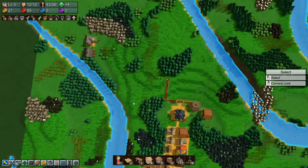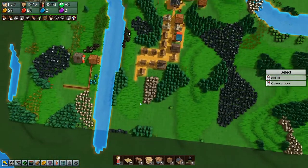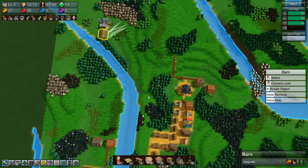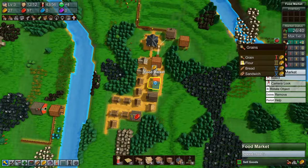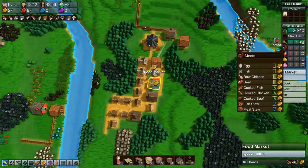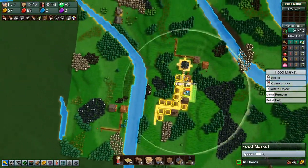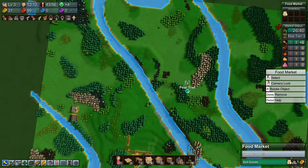We do need to make more money — well, we need to build a farm. Let's build a farm somewhere. I think I want the actual castle city thing to be over here somewhere, because we kind of have the beginnings of a moat here.